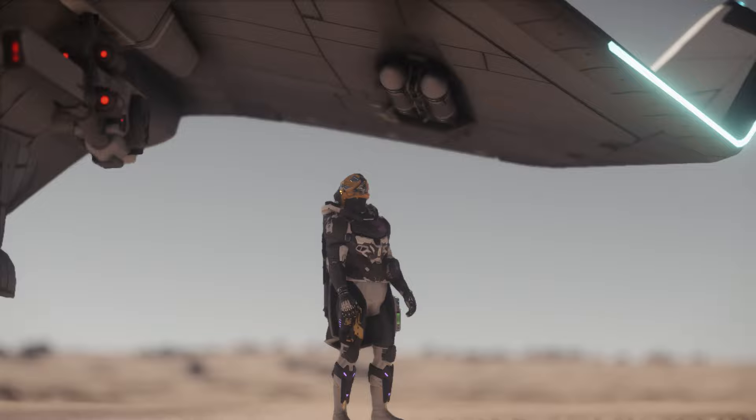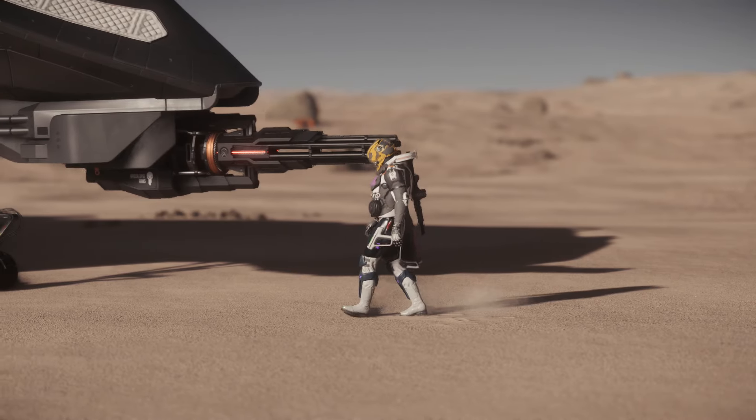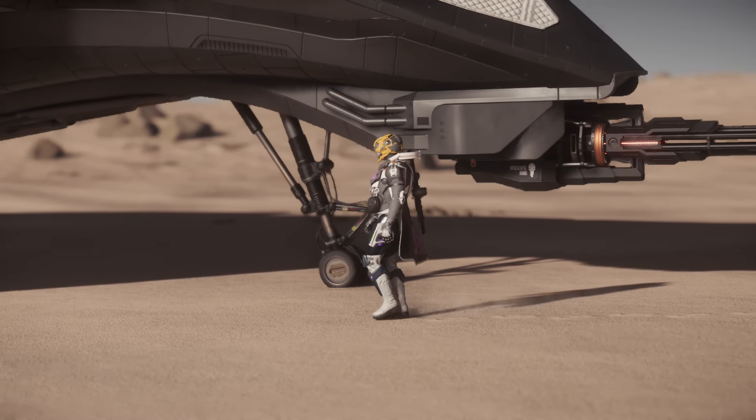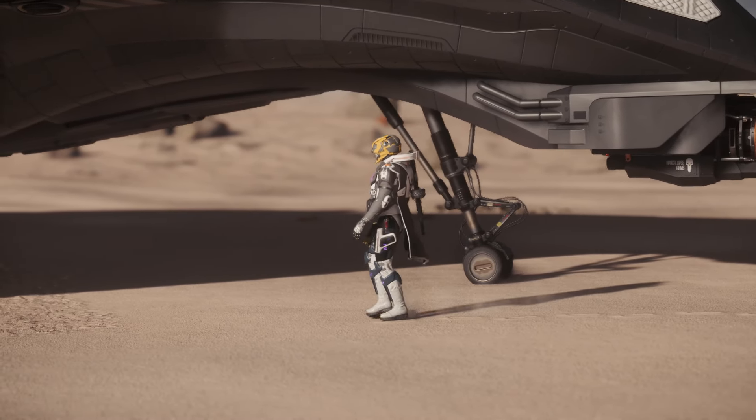You also have four missiles on this ship — four size 2 Ignite 2 missiles, two on each wing. It's always good to have some missiles, and the location is your normal position for missiles on any spaceship or aerial aircraft.